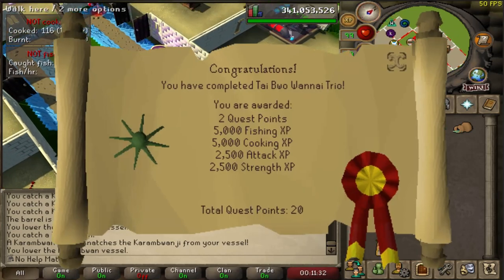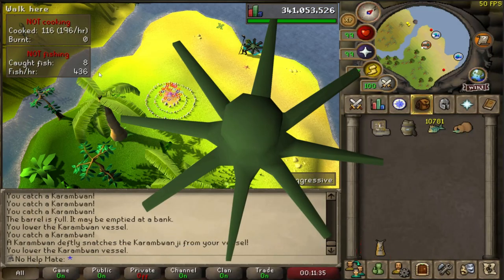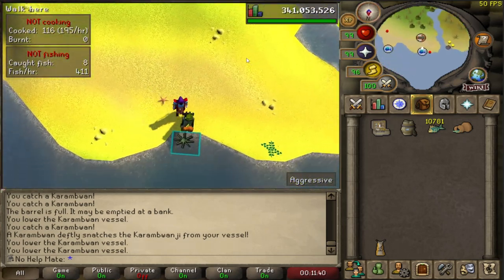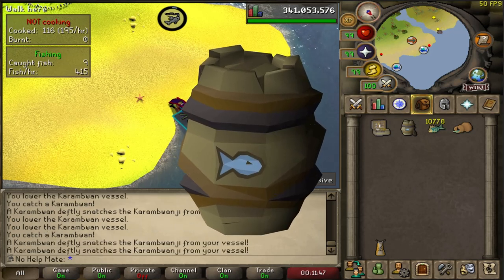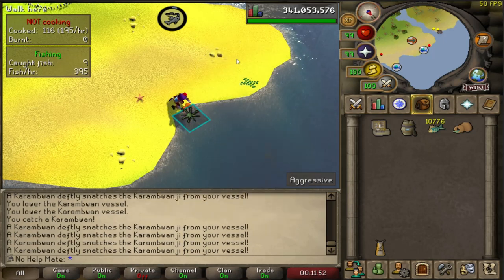Another quest I highly recommend is the Tai Bwo Wannai Trio quest, which lets you fish raw Karambwans. You'll need 65 fishing for this, but it's a very good way to bank yourself a ton of cooking experience. I also recommend getting the Fish Barrel, a reward from Tempoross. It may take a while to get, but it makes fishing extremely AFK.